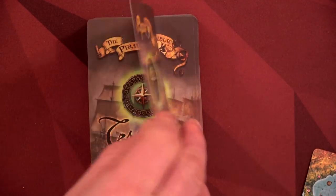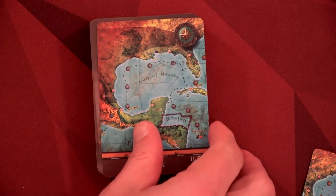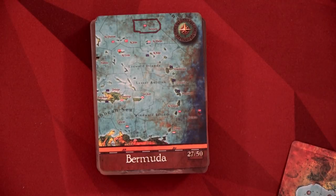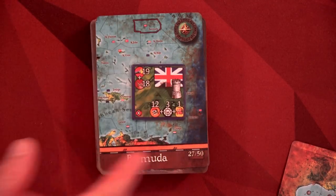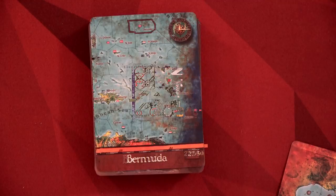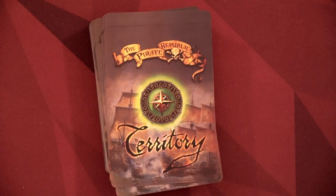For the second nation, Roatan had no nation, so we flipped another — Bermuda, which is owned by the British. Sorry to all my UK viewers — we're going to be trying to take out your fort as well. And sorry to the French too. Now we take the other location cards and shuffle them back into our territory deck.